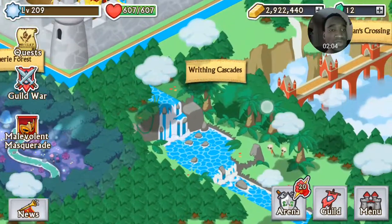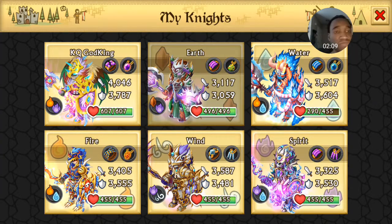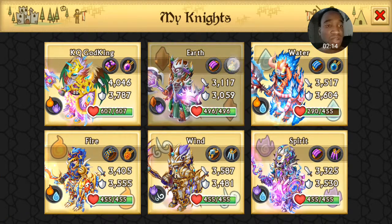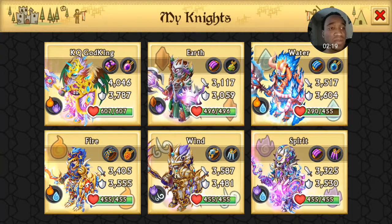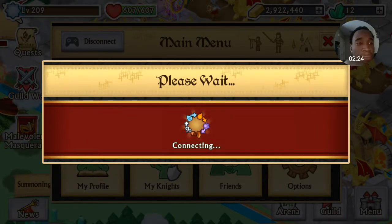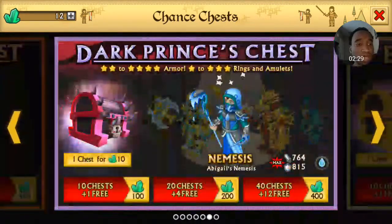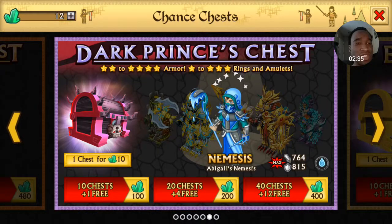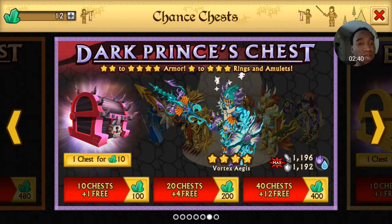In the last video that I did — this one right here — I got the amulet. I don't know how I got it; I did it from the chest, the Dark Prince chest. The guy is actually going to get a level 3. But actually you can get a level 4 from this — level 2 to 4. And armor.